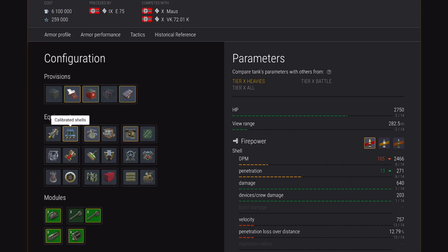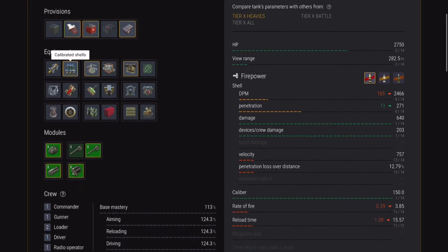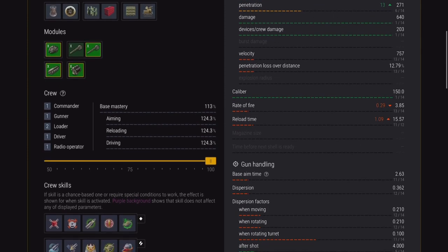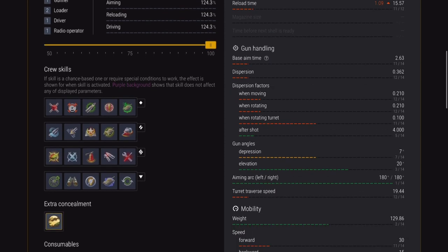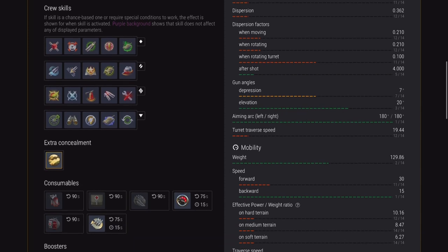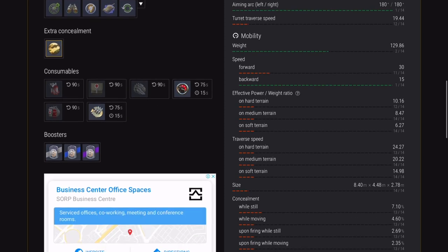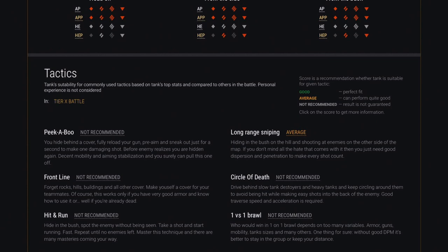The damage, however, is big — best in class, best in tier, shared with the VK72 which has pretty much the same gun. The caliber is pretty good, but the rate of fire, reload time, base aim time, and dispersion are not great. The gun depression is mediocre too, and on paper it's a pretty average tank.